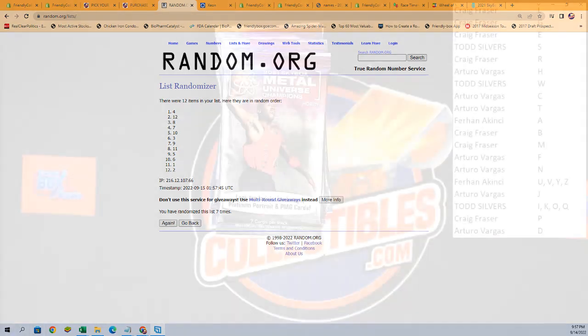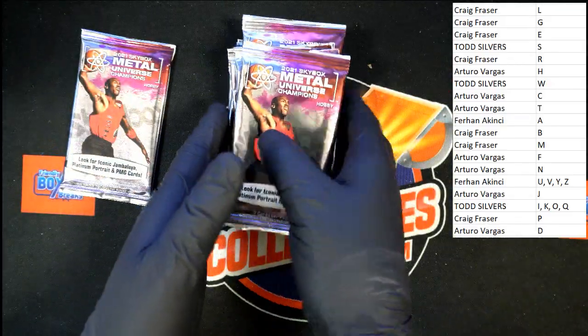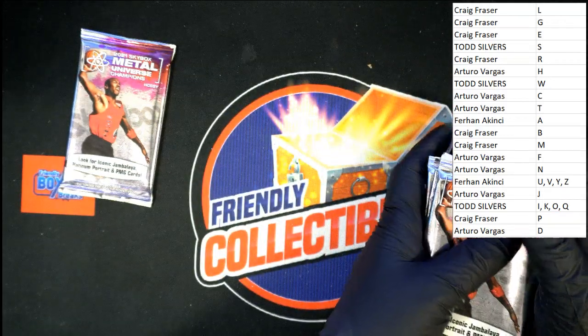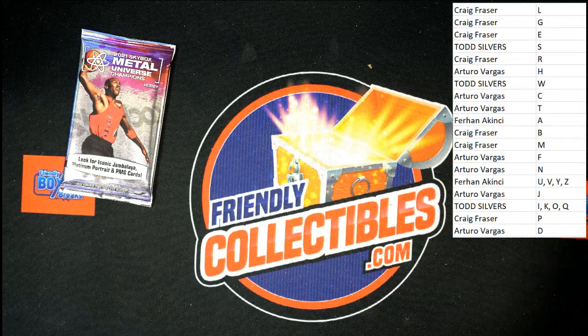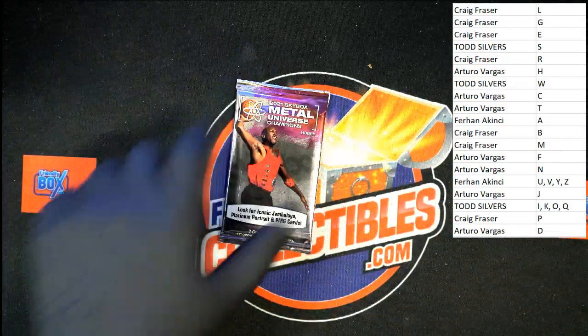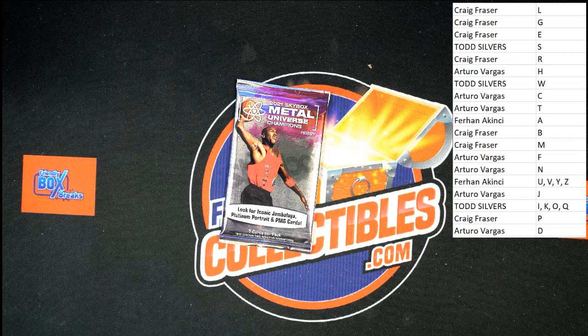Let's switch over to the other screen — you can see me count out pack number four: one, two, three, and pack number four right there. Let's clear these from the screen. Any trades of any letters, now is the time. I'll move those aside, give you just a second while I sip my water — discuss any trades and then we'll dig in. Not seeing any trade talk, I think it's time. Good luck everybody!